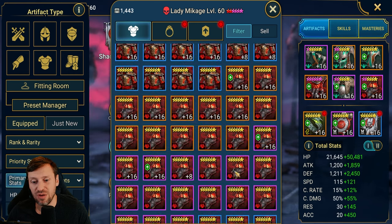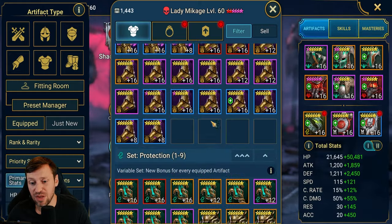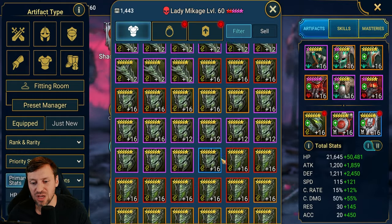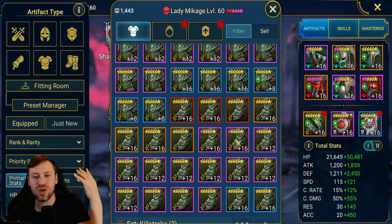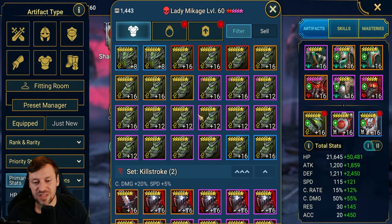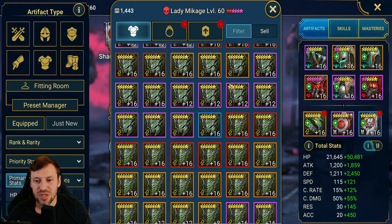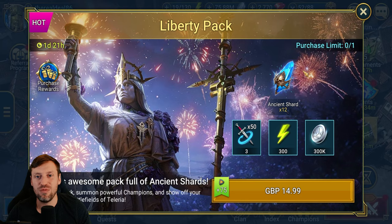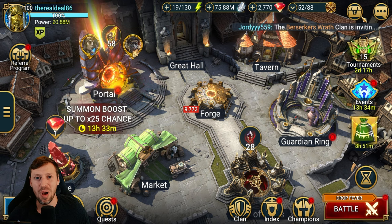We've definitely got way more to go. Lethal and Protection both need some work, and Stone Skin — Stone Skin is such a difficult set because it's so good but it has taken up a lot of space and it is so broken. There's definitely a lot of work to be done here. But that is pretty much the end of the video — I hope this helps you guys with your gear cleansing. Please leave me a thumbs up, make sure you smash that subscribe, and I'll see you all in a video soon. Peace.